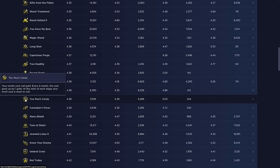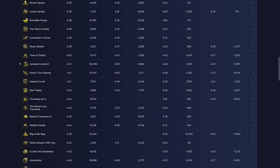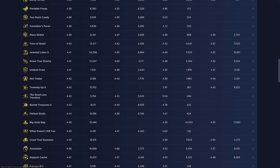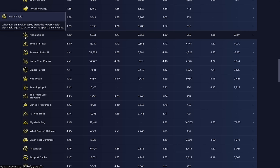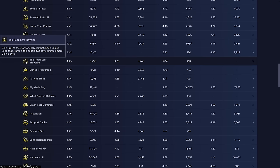Mana Shield: whenever an Invoker casts, grant the lowest health ally a shield equal to 200% of mana spent — you gain a Janna. Only take this if you're forcing Invokers, and in the early game that's just Janna and Kog'Maw, so I'd probably only take this if I already have two Jannas on my bench. Road Less Traveled: gain one XP at the start of each combat, and each unique Sage that starts in the middle two rows grants one more — you gain a Zyra. In the early game it gives around two gold per round, and in the mid game probably three, since Sage is pretty splashable.